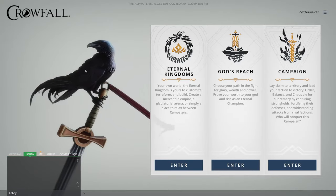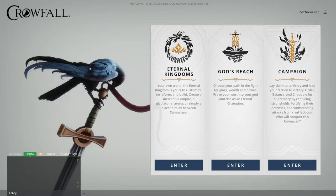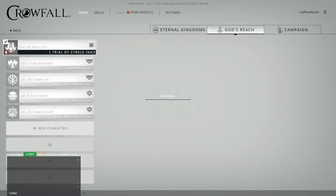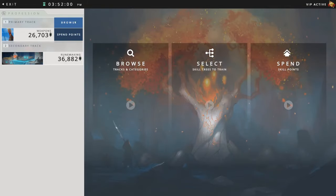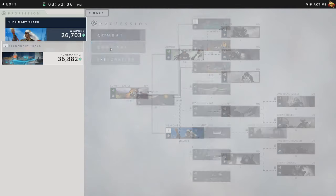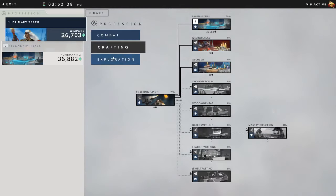The first thing you want to do as a new player is start your passive training. It doesn't matter which one you press on, but press Enter and come up to the top section here — Skills. Once you're in Skills, press Browse. You can see there are three professions: Combat, Crafting, and Exploration.